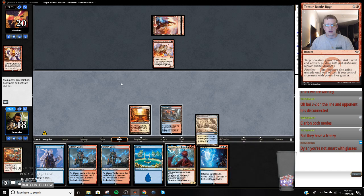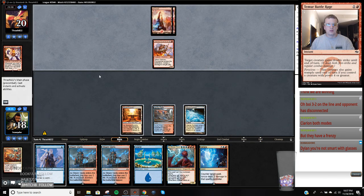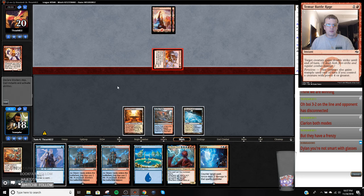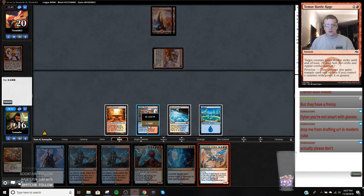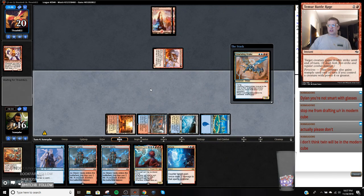They must hit land drop - going to counter anything basically. I'm just going to untap. These drakes are really nice in the aggro matchup - just the fact that they block or they demand two cards. Twin won't be in the Modern Cube - you are right. It used to be in the former Modern Cube.